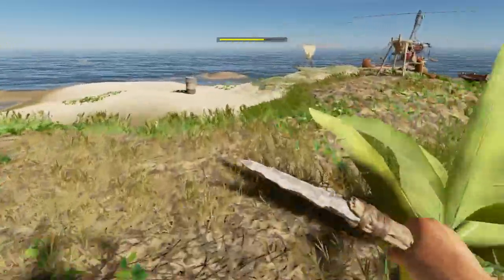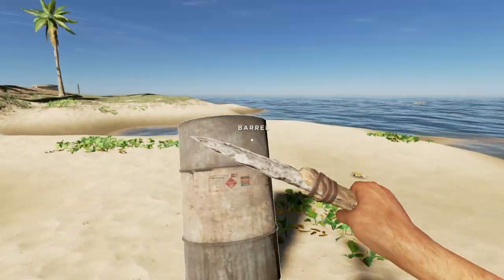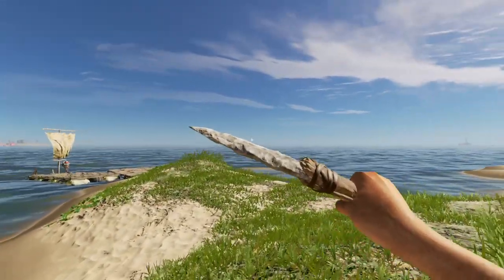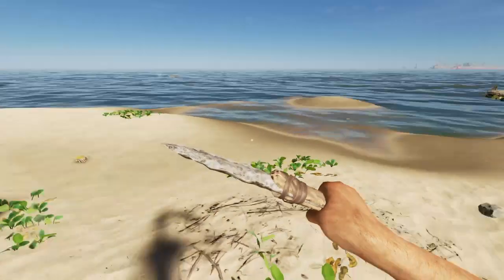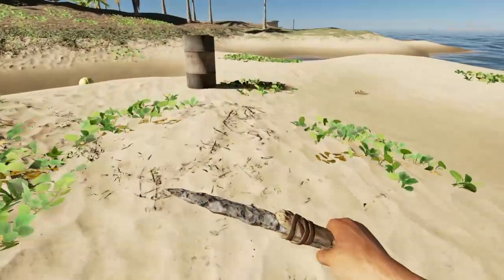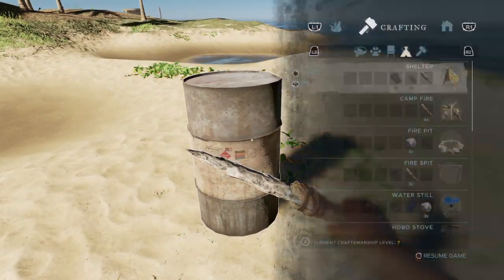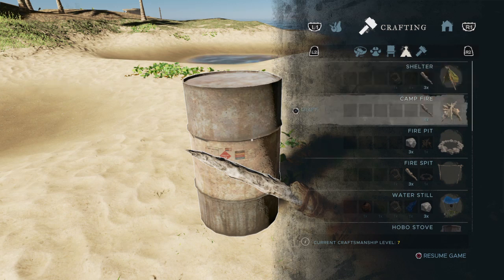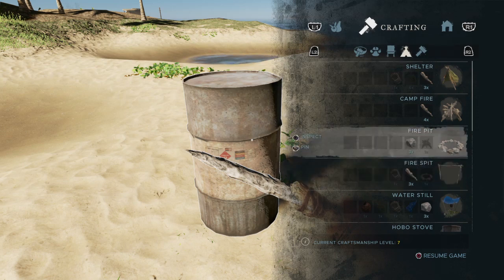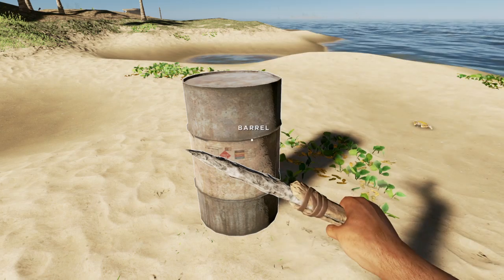There are a couple of requirements to build the hobo stove. The hardest material to find is a barrel — I actually had to sail to a different island for that one, so it's quite a distance. You can stack them on your raft and bring them back to your home island. You'll need a barrel, a campfire (four sticks), and a fire pit (one campfire and three rocks) — then you'll be able to build the hobo stove.